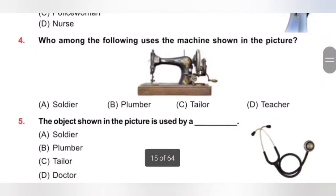Question 4: Who among the following uses the machine shown in the picture? A. Soldier, B. Plumber, C. Tailor, D. Teacher. The machine shown in the picture is a sewing machine. A tailor uses thread, needles, scissors, and a sewing machine to stitch clothes. So the answer is option C, Tailor.